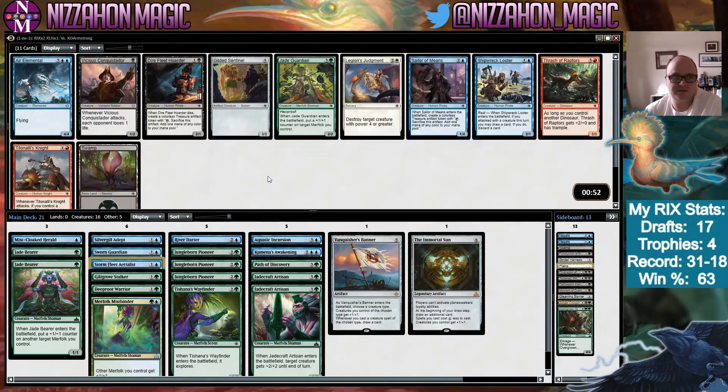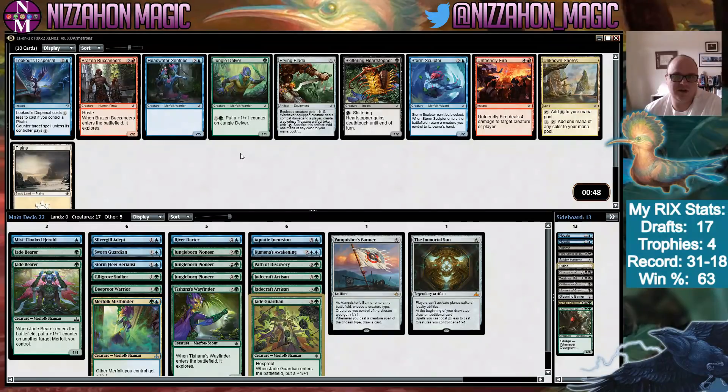Air Elemental — there's another Sailor of Means — but we'll take Air Elemental. Should we take Jade Guardian instead? Probably, if we're really pushing Merfolk. We'll take the Guardian. Jungle Delver and Headwater Sentries are both much better in a deck that has Merfolk Mistbinder, Vanquisher's Banner, and the Immortal Sun. I'd probably take the lower drop. I don't want Storm Sculptor — unblockable is nice but splashing double-black is just so hard.